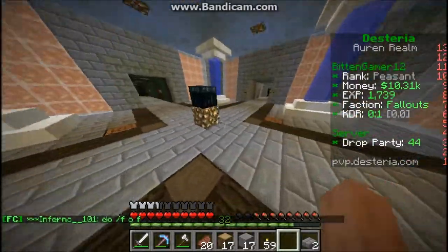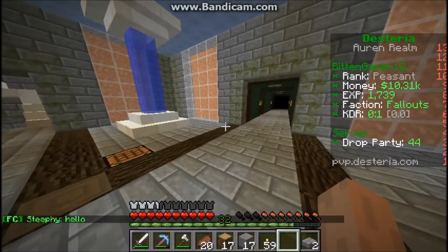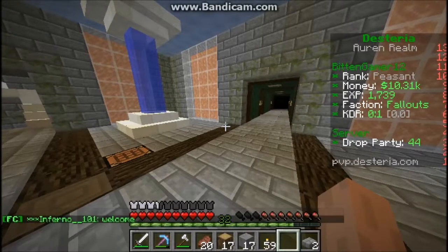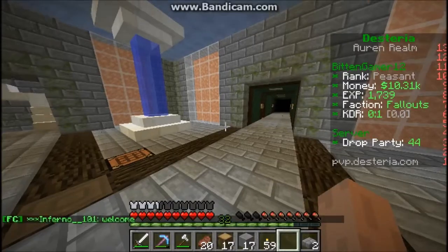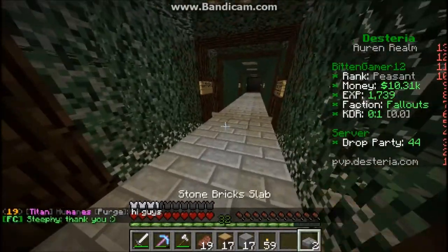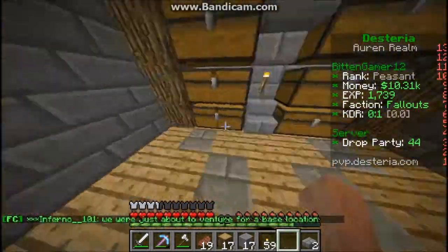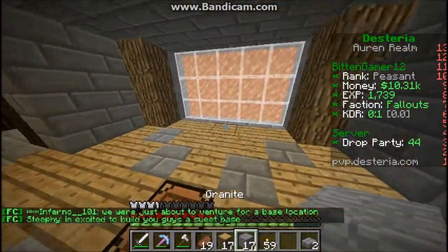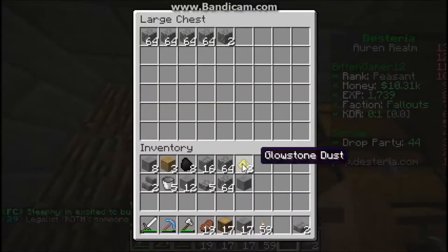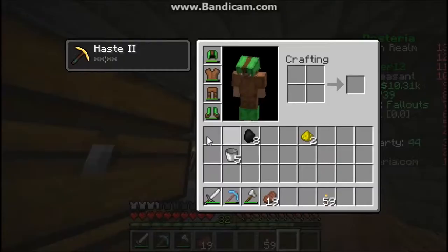Hey guys, welcome back to another video. Today I am playing some more Factions on a different server called Destria. I joined this faction and we built this base — I built it in about a day. It has an upstairs and a downstairs, and this is my room. The bad thing is that the leader didn't claim lands, so if someone finds us it's going to be a good raid for them. I might get some new armor.